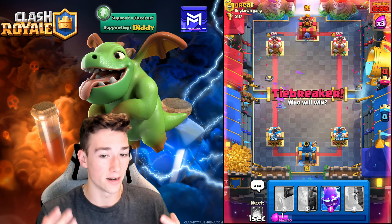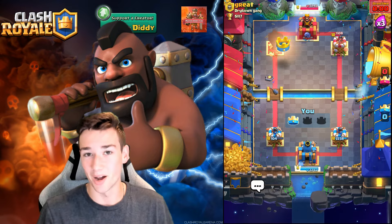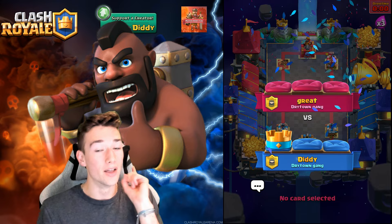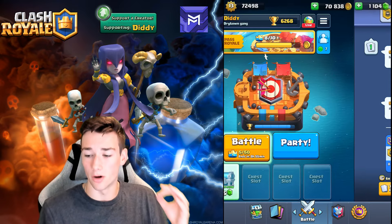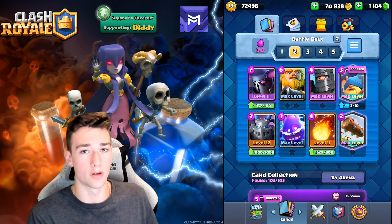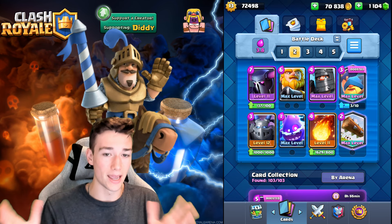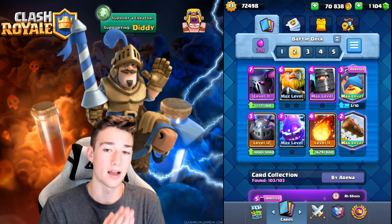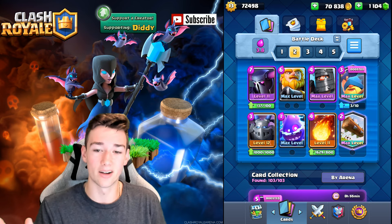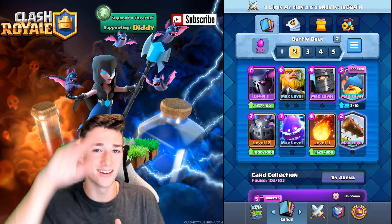Good game, dude — you played really well, shout out to you. That was a lot of fun, but we were able to come out on top. We completely countered him, though we weren't playing our best. The one play he had was going Electro Giant at zero Elixir when we had our Royal Giant going down and we overcommitted. The Fisherman play there was absolutely sick, and it was a fun day overall. This deck counters the Electro Giant. Hopefully you guys enjoyed today's video — thank you all so much for watching, subscribe for more. Master JD out.